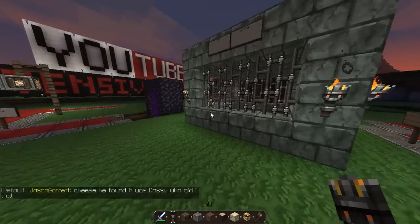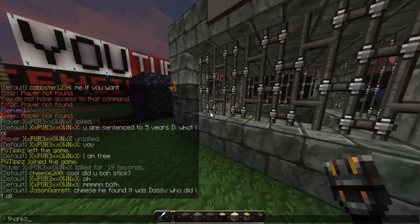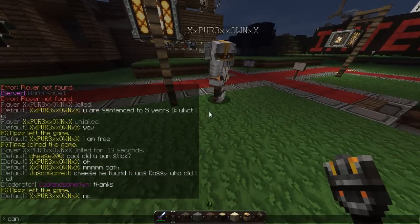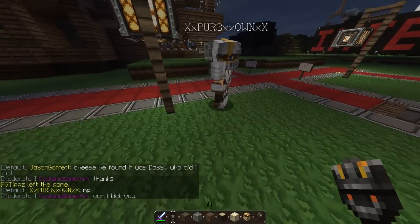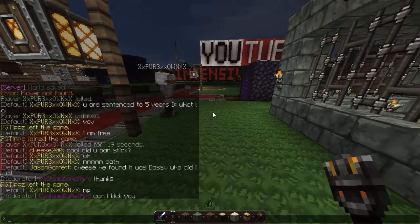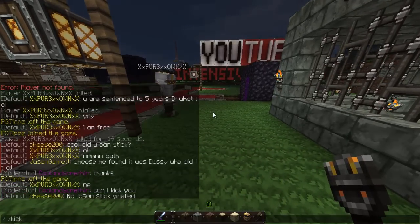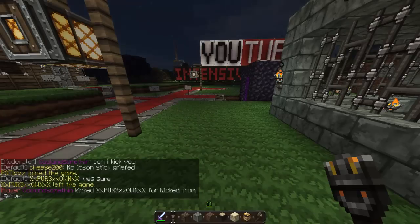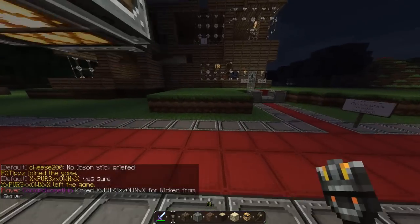That's basically how jails work. Another command you can do — you can't actually ban people, but if they're annoying you can do /kick and then their name. So /kick xx means they're kicked, but they can still rejoin.